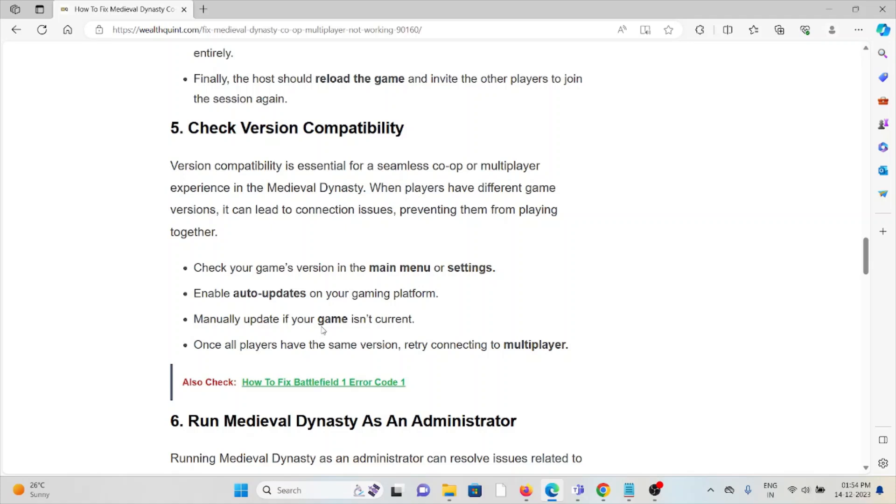Check your game version in the main menu or settings. Enable auto-updates on your gaming platform, or manually update if your game is not current. Once all players have the same version, try reconnecting to the multiplayer.